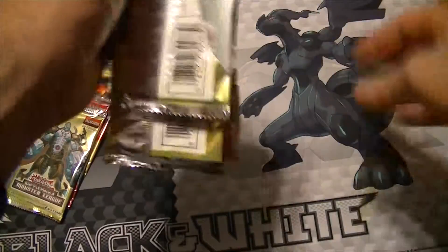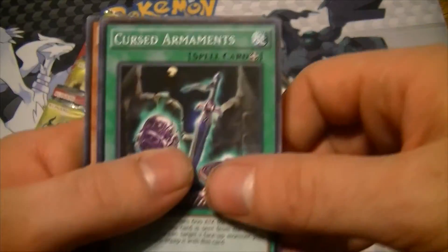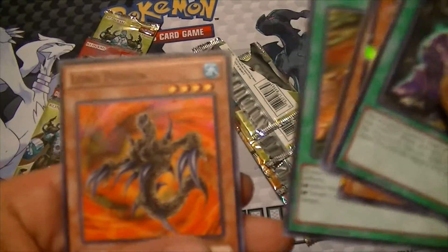Start with the first of the packs. We got cursed armaments, Royal Firestorm Guards, Vanguard of the Dragon — that's rare and cool — Dragon Gunfire, and Lord Poison.